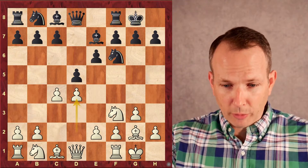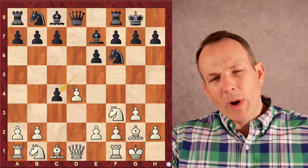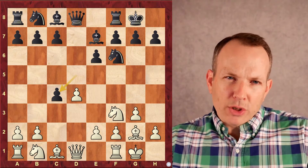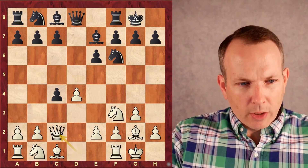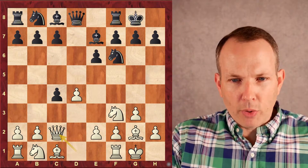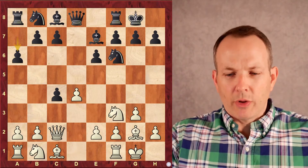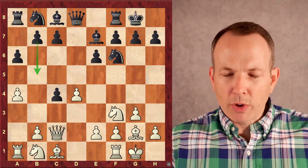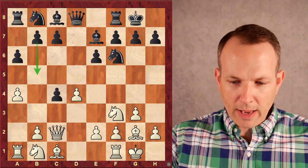Black takes the pawn at C4. He says White's going to be able to capture this pawn back, but while White's doing that, I'm going to get to make a couple of moves to help neutralize White's pressure. Queen C2 to recover the pawn on C4. Black plays A6, wants to expand on the queenside with B5. White says not so fast — I'm going to put the kibosh on that by playing A4.